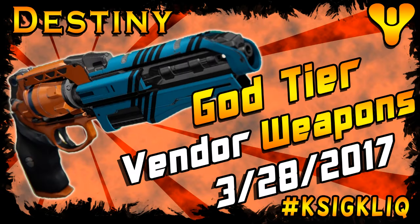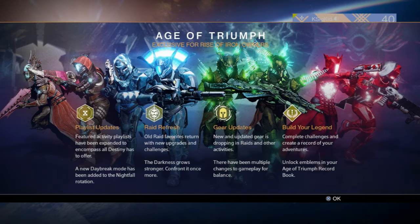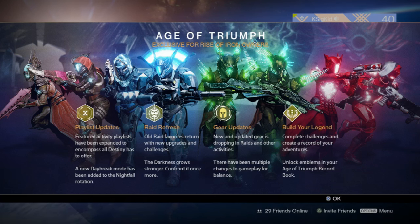What's up ladies and gents, this is Casey Kidd coming at you with another Destiny video. Today we are live — it's the Age of Triumph. We're going to go around the tower and see what god roll vendor gear there is. We're not going to worry about armor, just god roll weapons. Remember, these weapons are only going to last for a week.